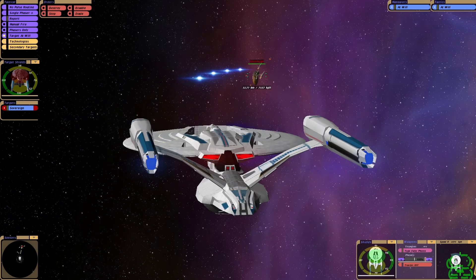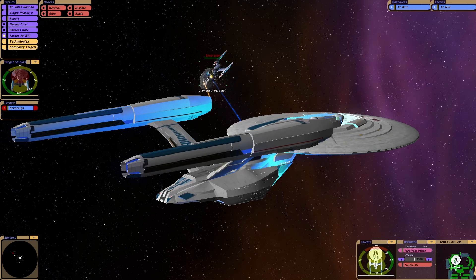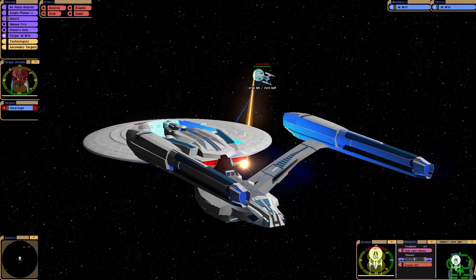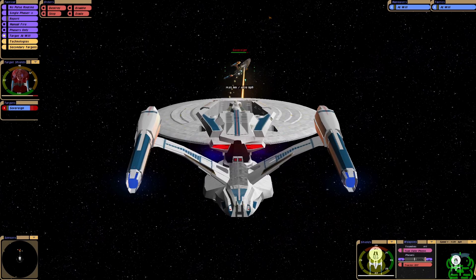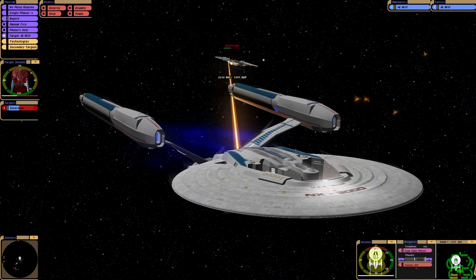from what I gather at that point in the Star Trek timeline, there were only two Sovereign classes. In Bridge Commander there was the Enterprise-E and the USS Sovereign. Although of course we now know, in Picard, they have loads of Sovereigns towards the end. Oh, look at that! That cannon is insane! Who needs photons and phasers when you've got a cannon?